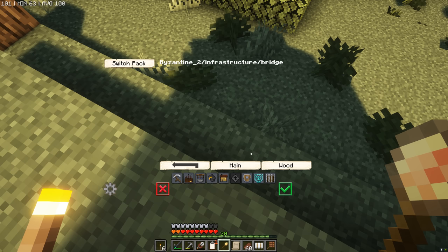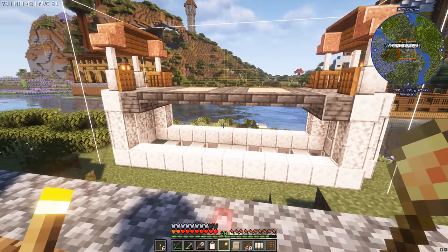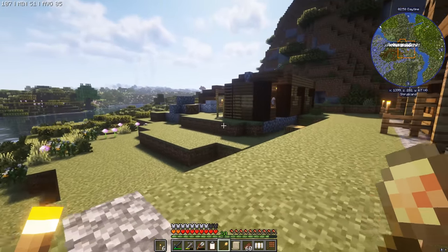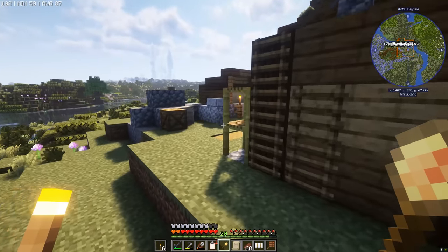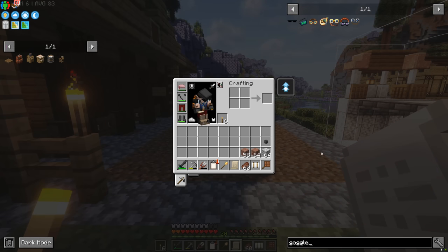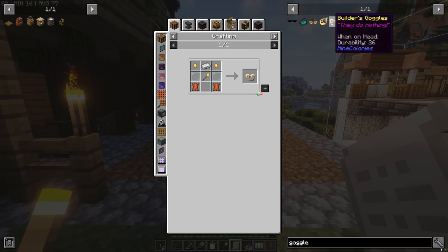Now we're looking in infrastructure for the bridge to see what it looks like. There's a whole bunch of options, but to help us plan this we're going to build something we usually get a quest for. I don't think Jhoobie has that quest for us just yet, so we want to make the Builder's Goggles — these are going to help us visualize the decorations as they go down so we can plan and put them next to each other seamlessly, at least I think.